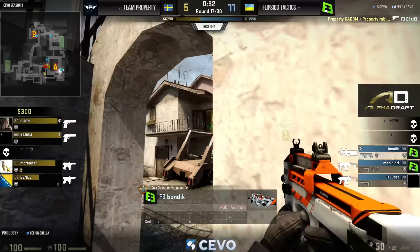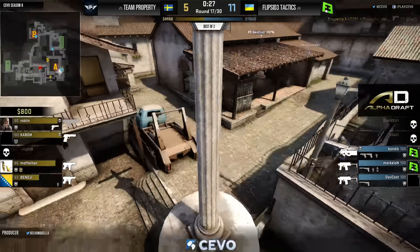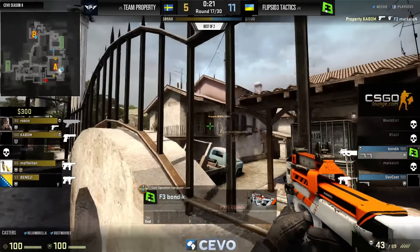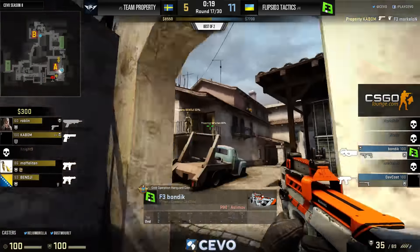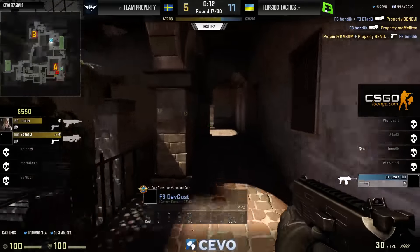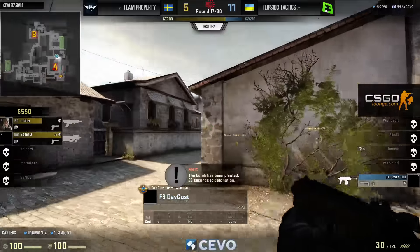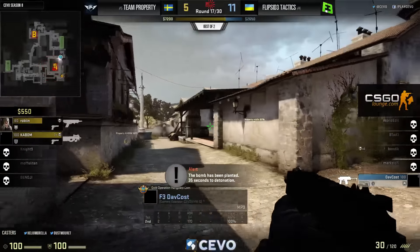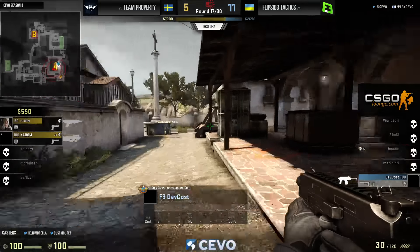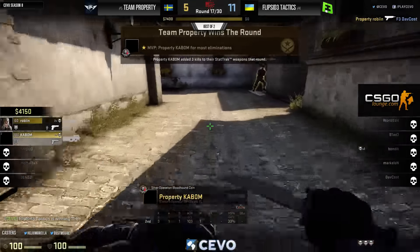Blade gets the mag-seven kills — through the smoke, the Deagle brings down Blade. Blade wanted to farm up that money. This is a big opportunity for Property — they can close out this round and jump back into the game despite losing the pistol. Bondic trying to hold with the P9, gets a couple of kills before finally going down. Davkos now in a one versus two — made it there in good time, before the bomb even went down. He's up against a mag-seven and a P90 with a good crossfire — tough.